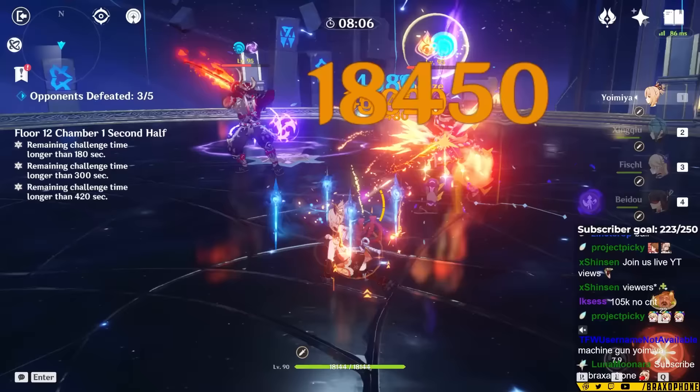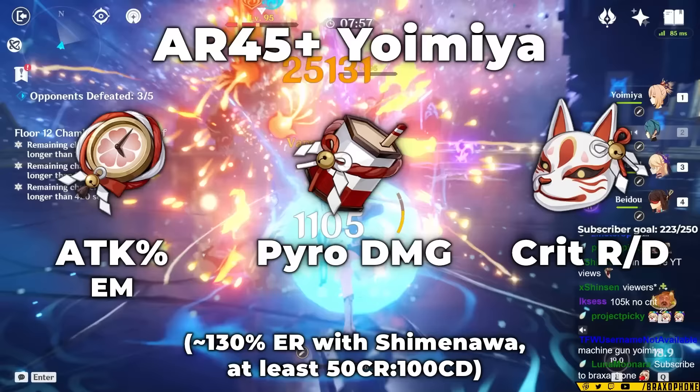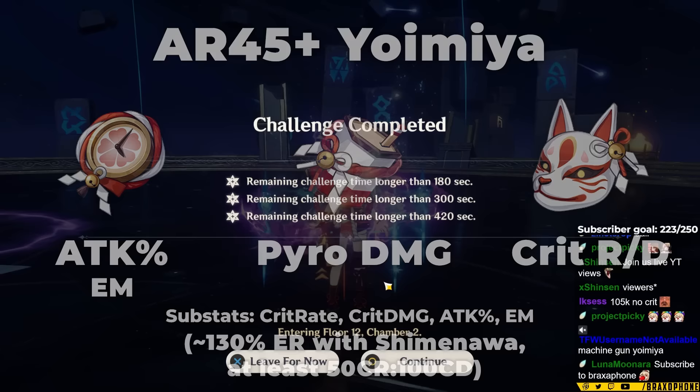It's one of those things where if you really know team comps, stats, and the content you're trying to clear, it's going to be better. But for the average player, you should probably just leave EM to your substats and buffs. As far as substats go, you're going to want to prioritize crit rate and damage, attack percent, and elemental mastery. Put energy recharge to 130% first if you're going to use Shimanawa, but outside of that, her substats are pretty simple.